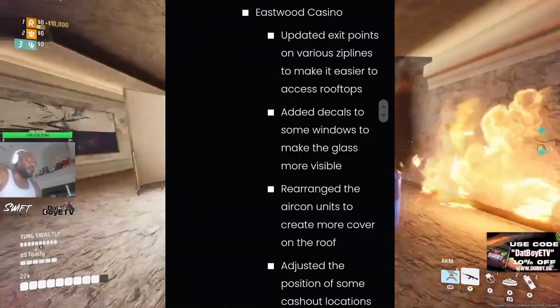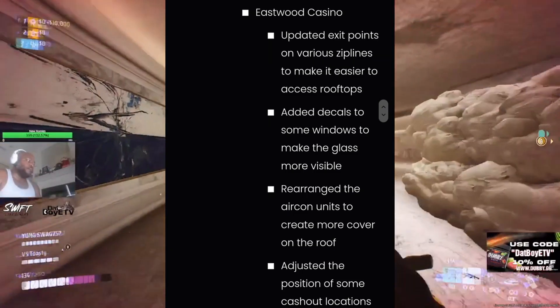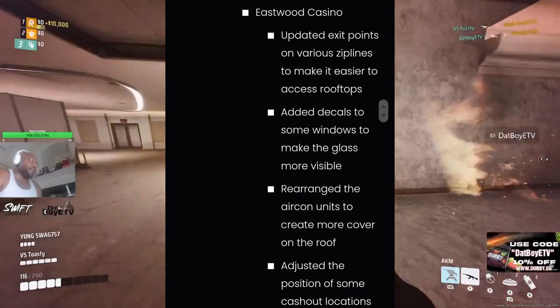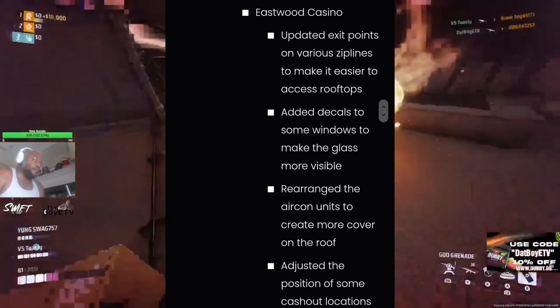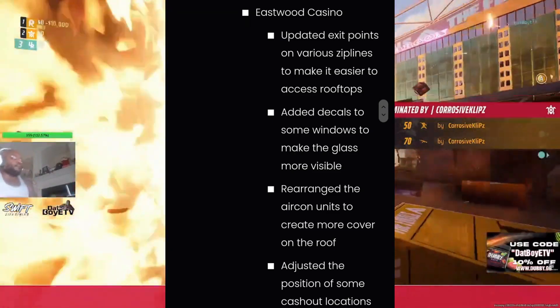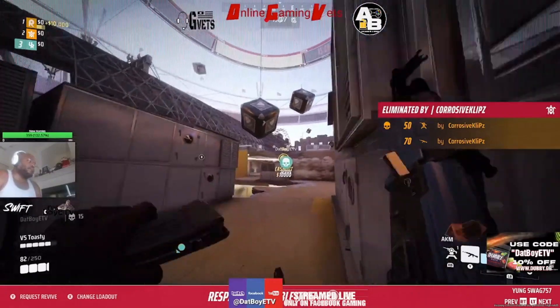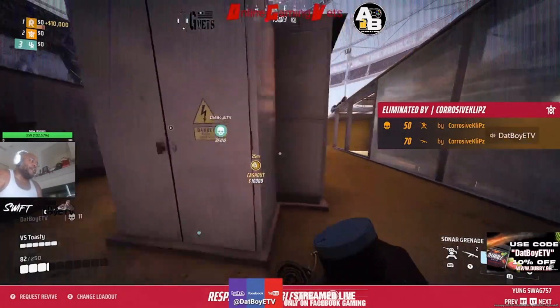We got Eastwood Casino. They updated exit points on various zip lines to make it easier to access rooftops. They added decals to some windows to make the glass more visible. They rearranged the aircon units to create more cover on the roof. And they adjusted the position of some cash out locations — just making sure that all the maps are optimal for gameplay.